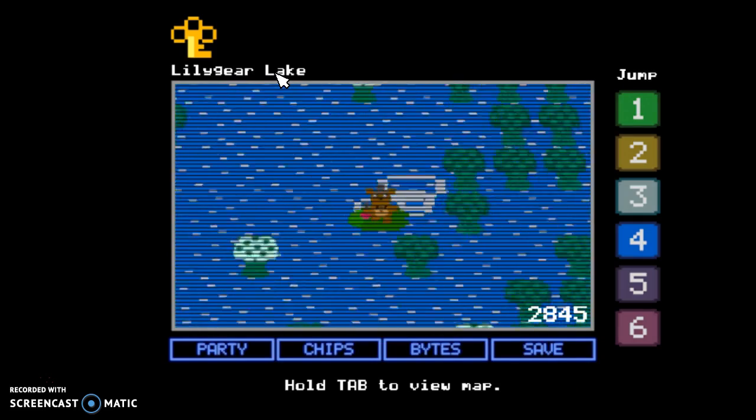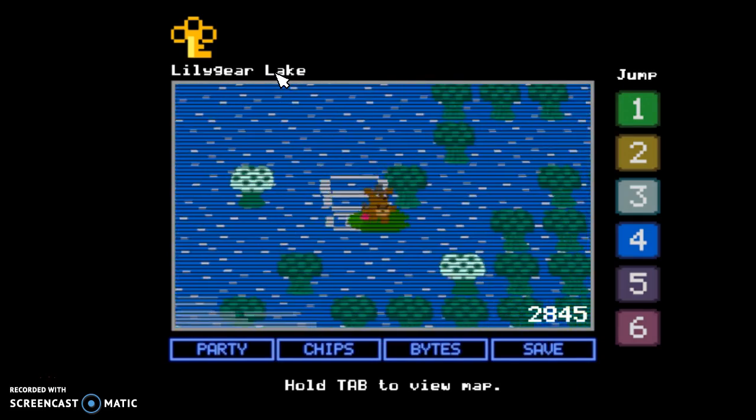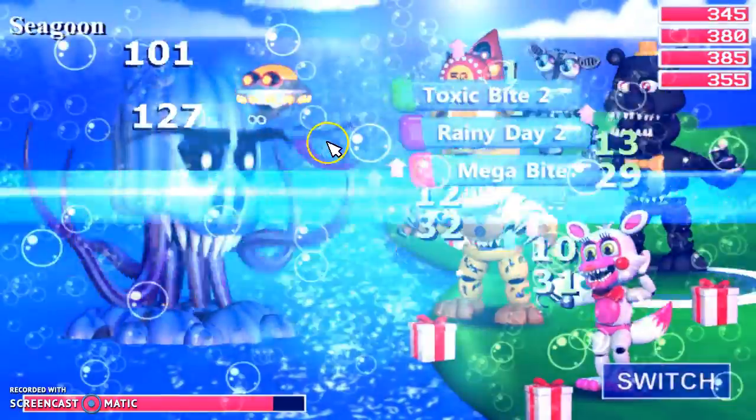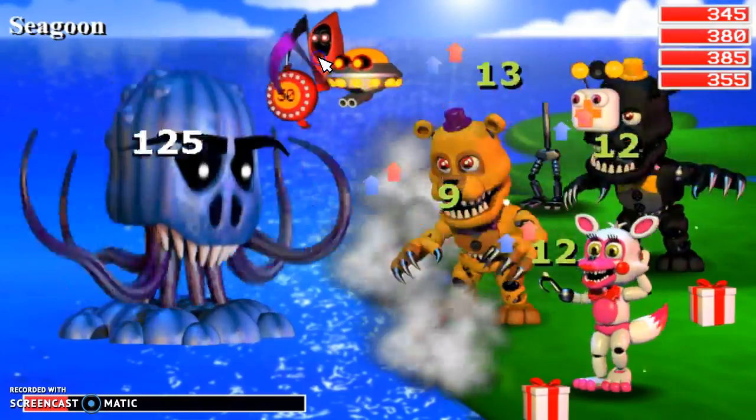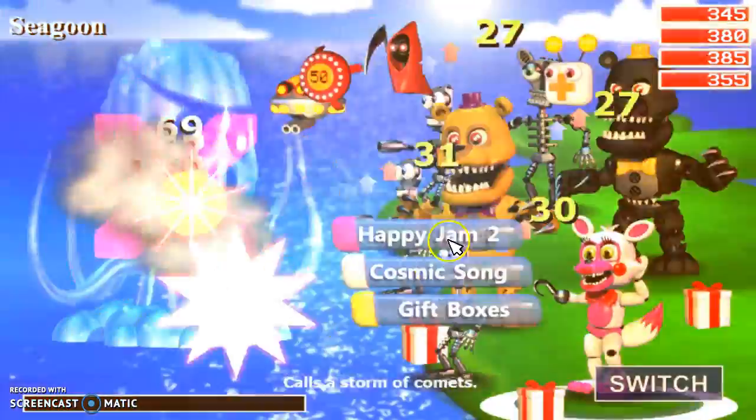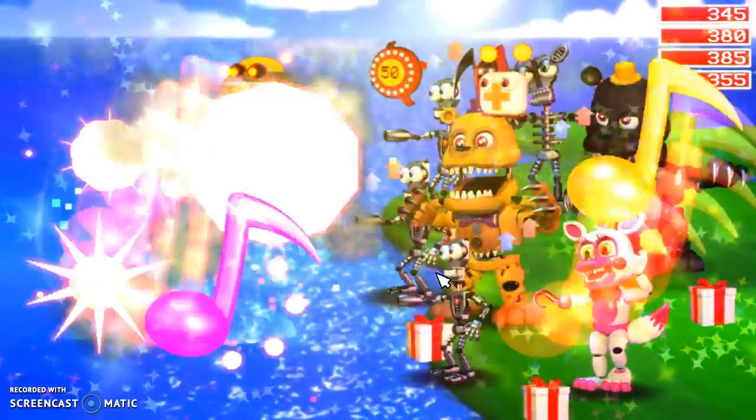Once you find the bubble, you go into the bubble. And there's Seagoon as usual - he's going to get wrecked. I have something that, if it does 50 or less damage, it negates all the damage.